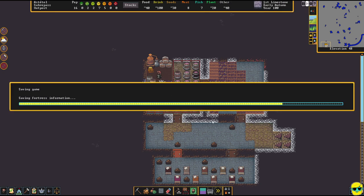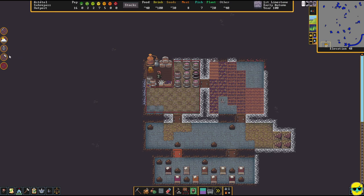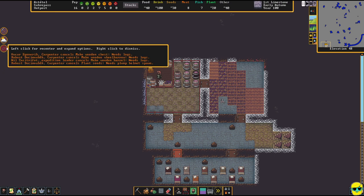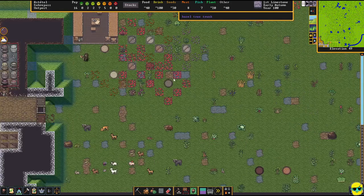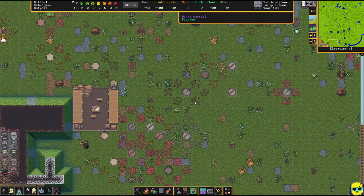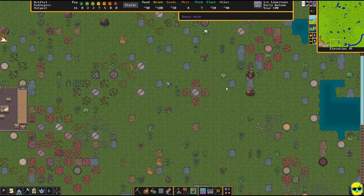It looks like we're getting into a new season — it's autumn. Let me pause and read these announcements. Someone made a masterpiece wooden barrel — that's cool. Two people have become miners. We're out of logs, so people need to go cut wood. I haven't played much of the Steam version but look — it's autumn and there are tile sets of leaves changing. That's great. Our trees are designated for chopping but nobody's doing it.